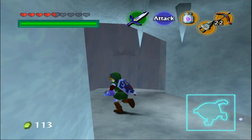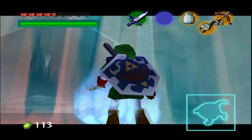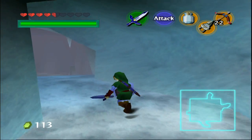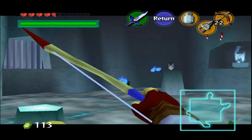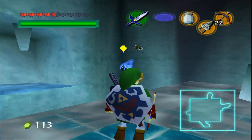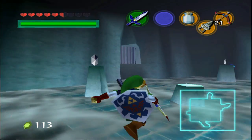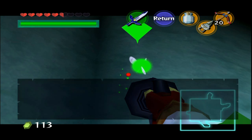Goddamnit. Back! I hate how the Z-targeting works — you can't Z-target unless they're right next to you. Look, I'm pressing Z. Pressing Z. There we go. Goddamnit. Oh shit, hearts — or heart, I guess. Still, do one.